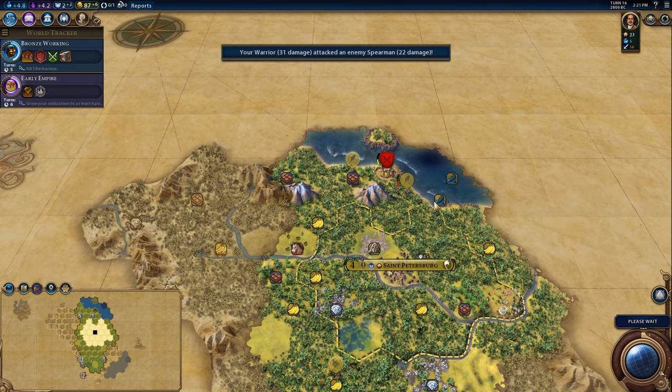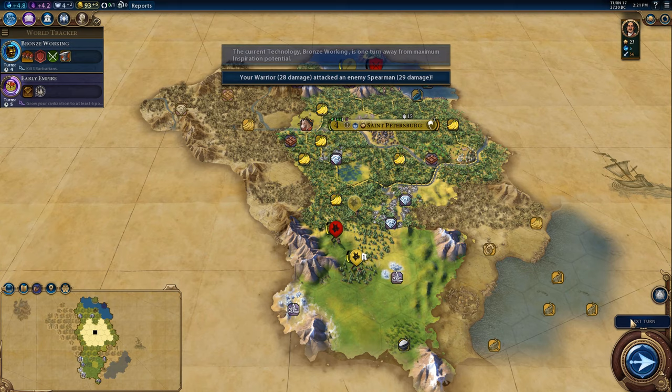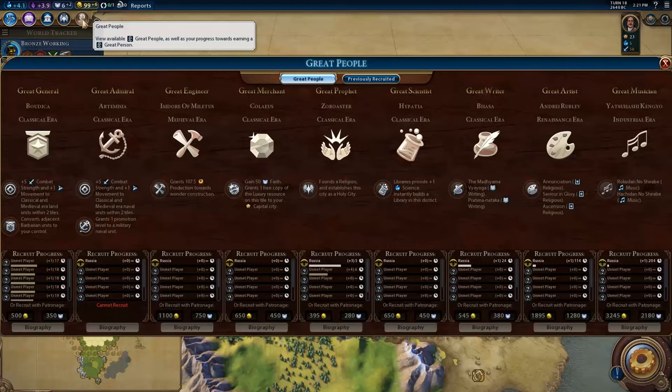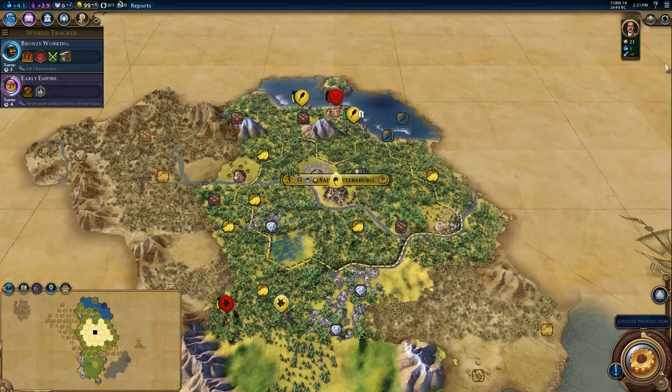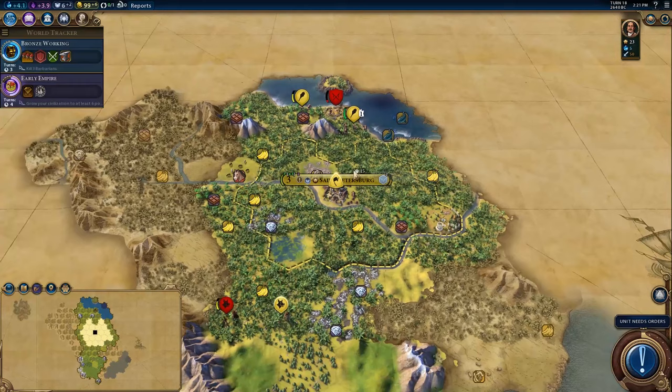This guy should be getting a promotion next turn. This should secure us a religion. It's going to be a couple turns before we can actually get a pantheon though — that's the downside. Faster movement in woods and forest, that's what we were hoping for. This little operation did hurt our scouting, but it secured us from the barbarian potential. We need to settle cities ASAP.